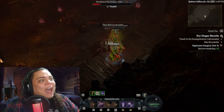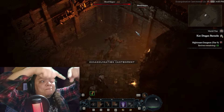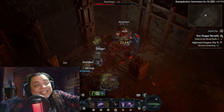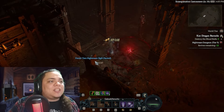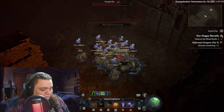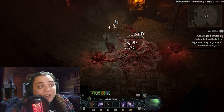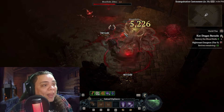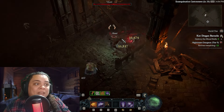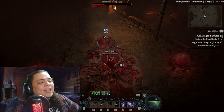Another really annoying affix for ranged classes is Suppression — the purple circle around mobs where, if you attack from inside it, your damage is negated. You have to go inside the circle to deal damage. If you're a ranged class, go ahead and salvage those sigils. In summary, salvage sigils with Suppression, resource burning, and freezing affixes based on your class and build. If you want to complete nightmare dungeons as fast as possible with maximum experience, avoid affixes that are bad for your class.